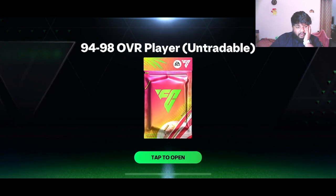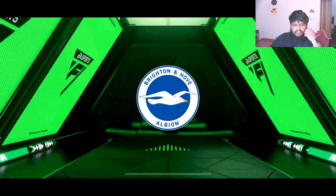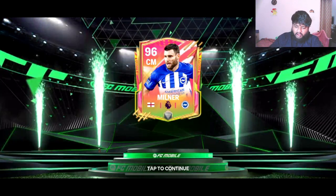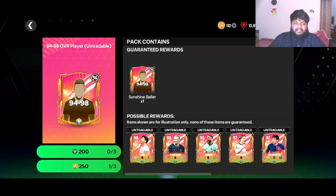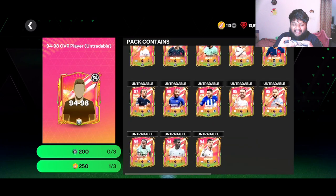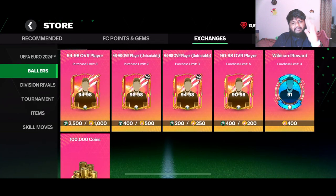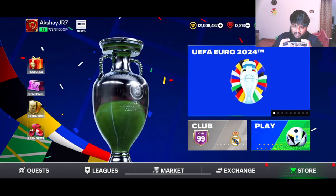Let's actually open one of these packs. We just got a 99-rated Minan. Out of a 94 to 98 pack I actually got a 96 — that's not bad! I got a 94-plus and it's not a base 94 tradable card — I'm actually happy with that card.